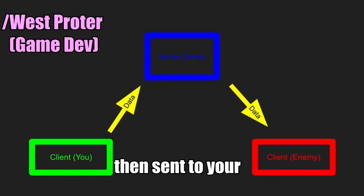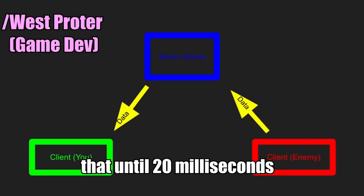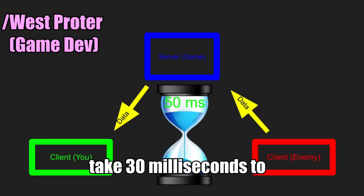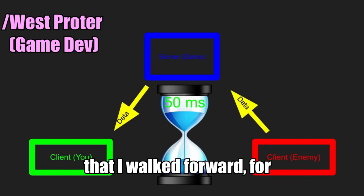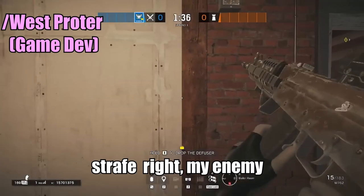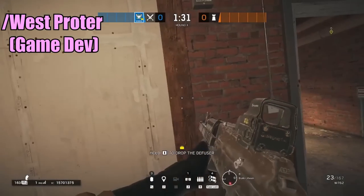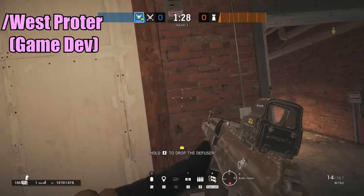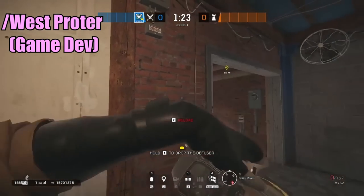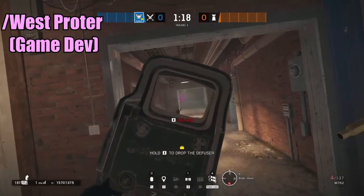The data is then sent to your opponent's clients. So if I walk forward on 20 ping, the server doesn't know that until 20 milliseconds afterwards. If my enemy is on 30 ping, he will then take 30 milliseconds to receive the information that I walked forward — for a total of 50 milliseconds. So let's say I'm behind a wall and I strafe right. My enemy won't see me until 50 milliseconds after I see him, meaning I have 50 milliseconds to line up my shots and try to kill my enemy before he can kill me.